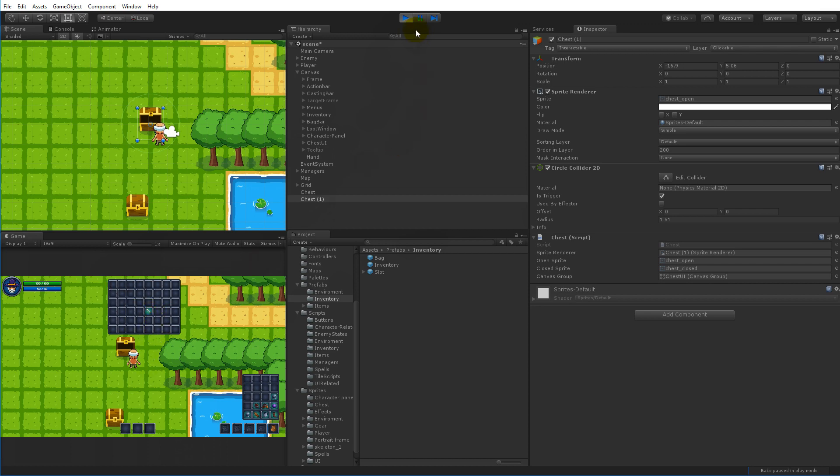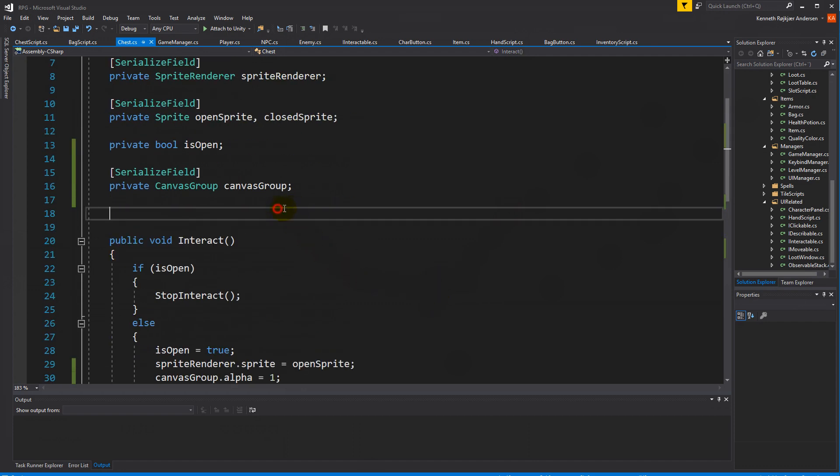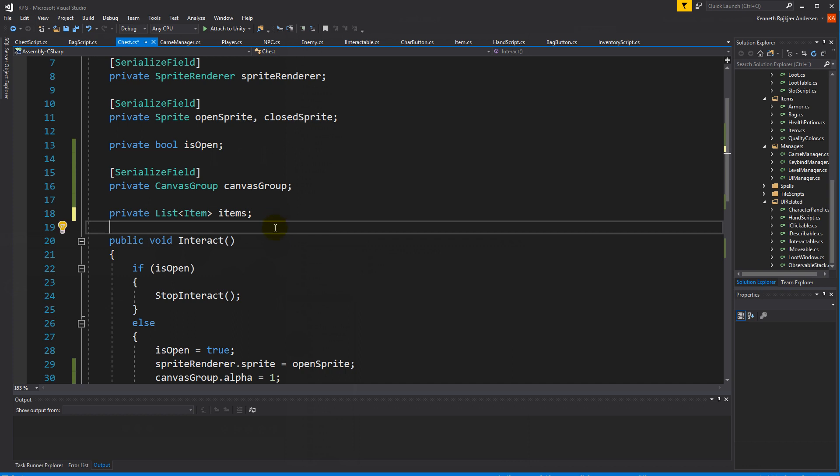In World of Warcraft banks are shared, but I want each chest to store different things independently. If you want shared items you can skip the next step, but I'd like items to belong to one specific chest. To do that, we create a private list of items. This list will contain all items that belong to this specific chest. Since each chest in the game has the script on it, it will have its own items - and this is also useful later when we save items.